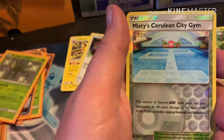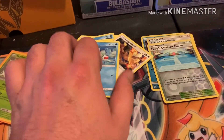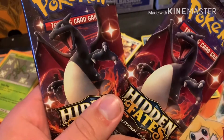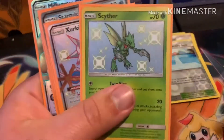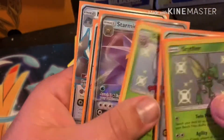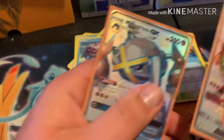Fighting energy, leaf energy, Giovanni's Exile, Koga's Trap, Lieutenant Surge's Strategy, Ekans, Caterpie, Paras, Charmander, Clefairy, Misty's Gym — and our rare is a Lapras. I think Lapras is a rare. We have two more packs to open. Quick recap: we got the Scyther, the Dartrix — think that's a duplicate — the Starmie, the Buzzwole GX, and the Metagross.